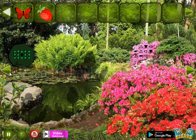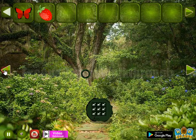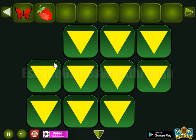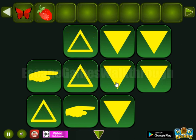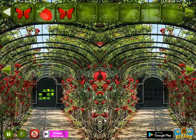Then this hint is for this place. We have to set arms here: triangles pointing down, triangles up, and arrows. So one more butterfly we have now.